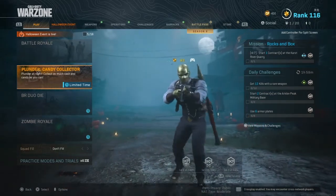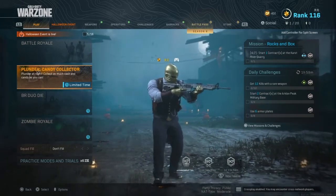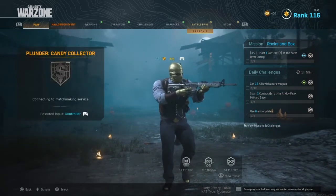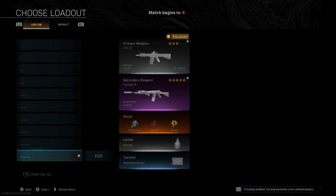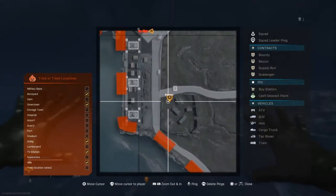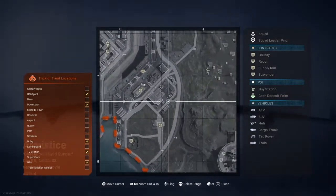I had the night mode of Plunder, so when I get in the game I'm going to show y'all where to land. I didn't land in the spot I wanted because they don't have helicopters in night mode Plunder, which is the fastest way to do the contracts. So that's why I prefer regular Plunder.